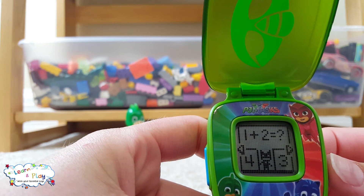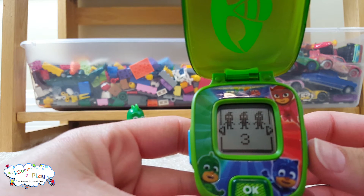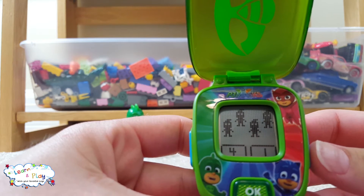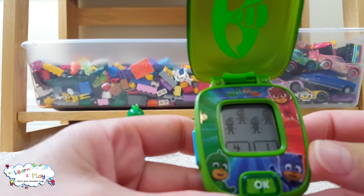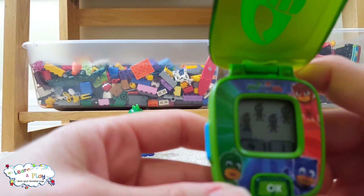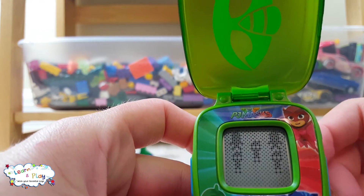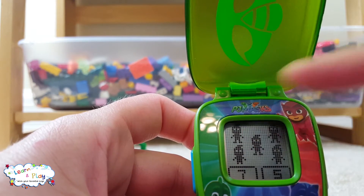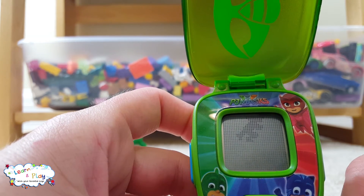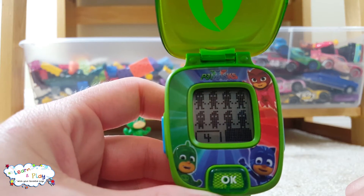Here are the game choices: Running Math, Flying Disks, Ninjalino Numbers. Let's try that one first. How many Ninjalinos are there? Press the left or right button to choose the answer. Is it four Ninjalinos or one? One, two, three, four — definitely four. So we press the button on the left. Four. How many Ninjalinos are there? Let's count: one, two, three, four, five — five. We need the right button. How many Ninjalinos are there? One, two, three, four, five, six, seven, eight — eight. Excellent.